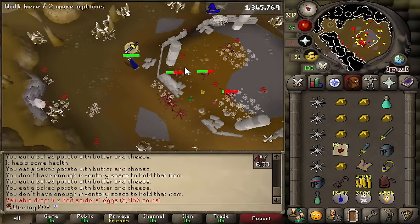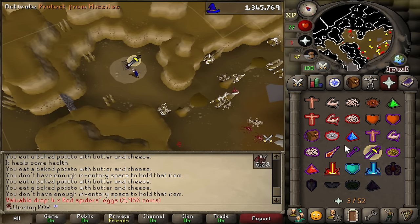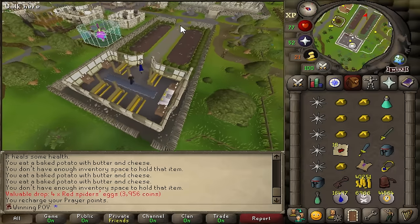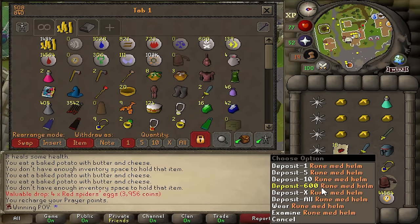I did bring a prayer pot in case of an emergency, but I'm not actually using prayer for this method. I actually have a pretty close altar nearby, and on top of that there's also a bank right here. This is definitely going to take a while, but it's absolutely going to be worth it.